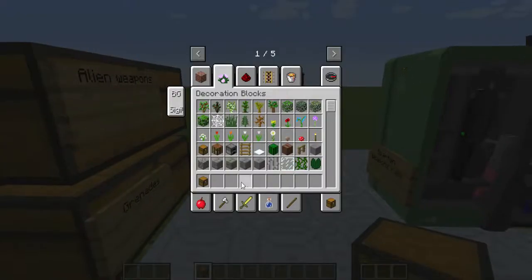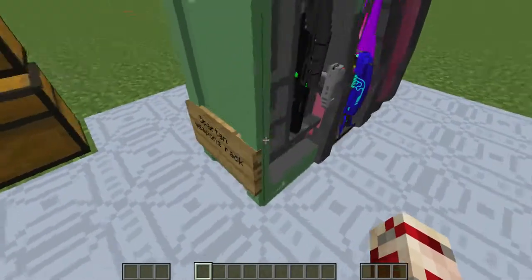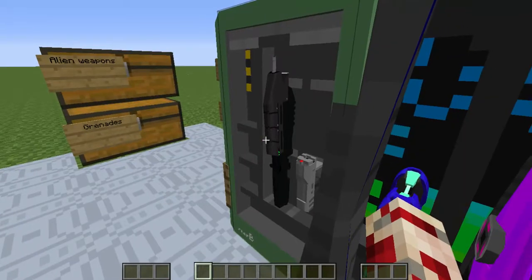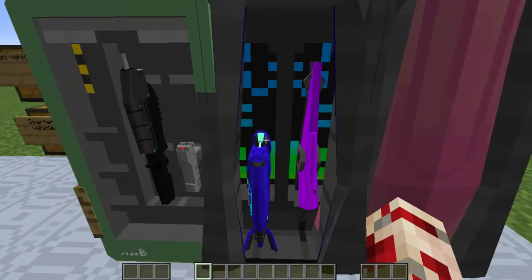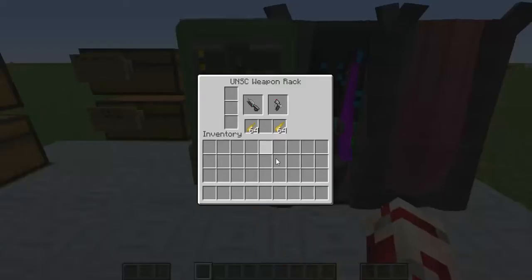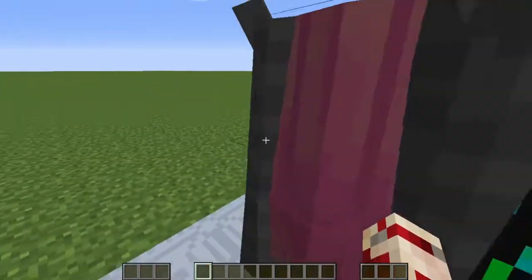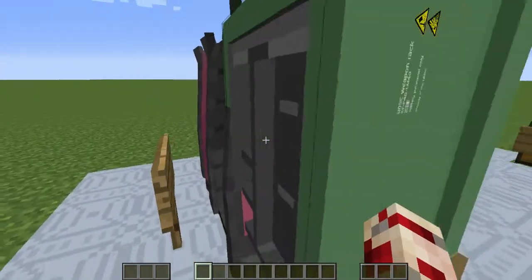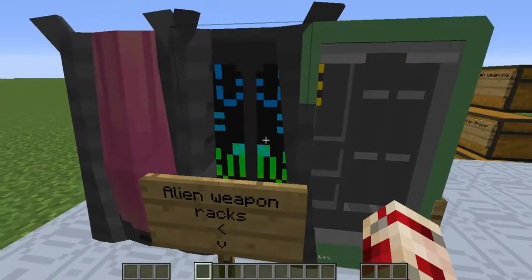I'm going to show you guys a bunch of cool weapons and stuff. First, starting off with this — this is a Spartan weapon rack. You can store weapons on here, and any sorts of weapons too, not just Spartan weapons. This is like a Halo-based mod. Halo is a video game on Xbox 360, Xbox One, and PS3 and PS games as well. These racks are also double-sided, so you have weapon storage on both sides. And then this is the Covenant one.